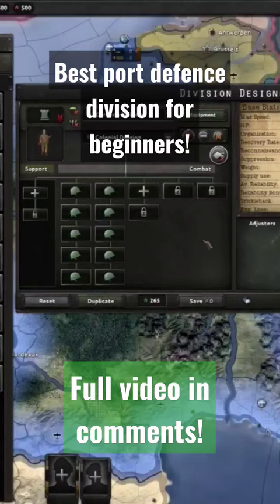I use two variations for my reserves and port defense divisions. The first one is just a 20-width infantry with no support. Sometimes if I'm low on manpower or guns this will be 10-width, but basically they're cheap with enough defense to hold off a lot of naval invasions on their own, as well as just holding those low-risk fronts in case someone declares war on me when I'm not expecting it.